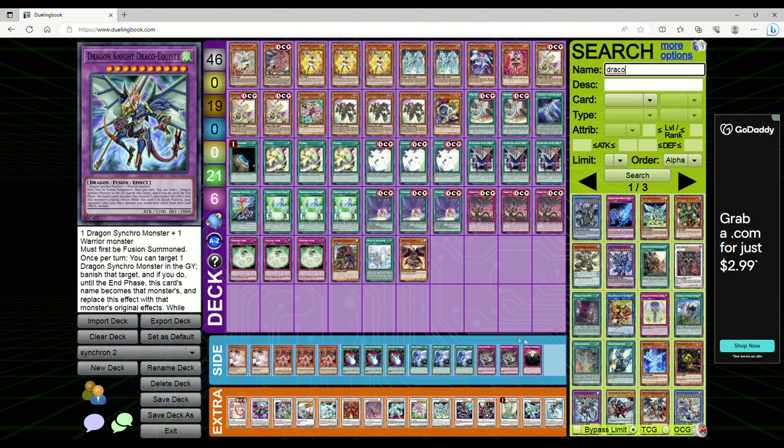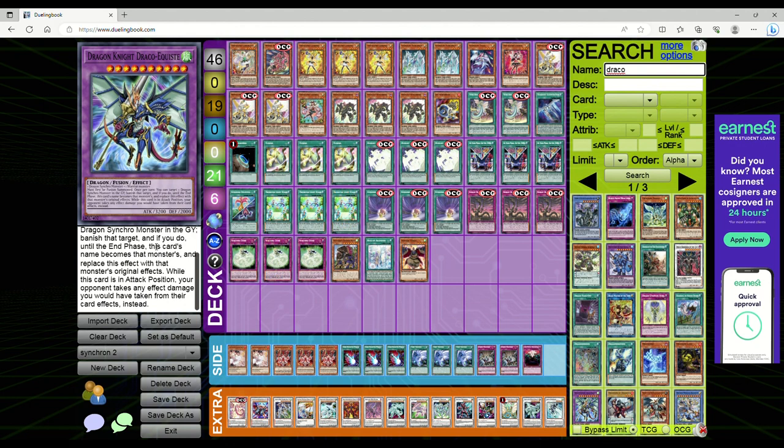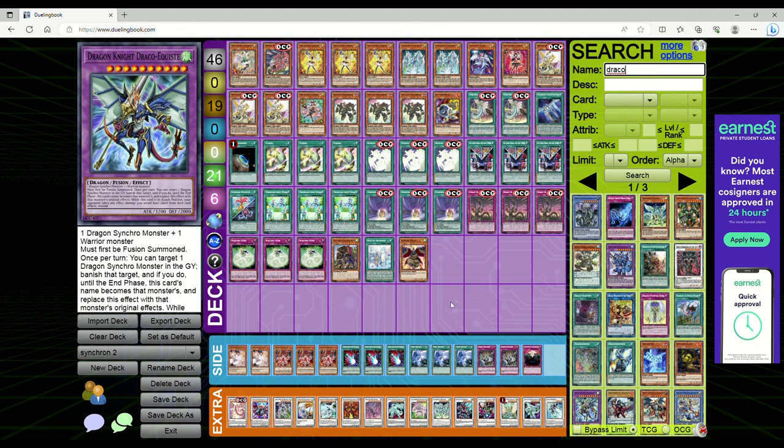Once per turn, you target a Dragon Synchro monster in either graveyard, banish that target, and until the end phase, this card's name becomes that monster's name and replaces this effect with that monster's original effects. While this card is in attack position, your opponent takes any effect damage you would have taken from their card effects instead. Having a Super Poly target to help crack these Synchron combo decks is amazing, and I think Draco We Quest with Super Poly is going to be the standard moving forward.